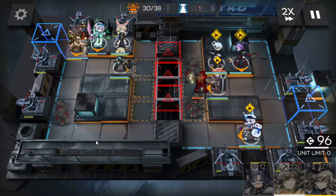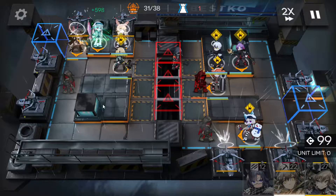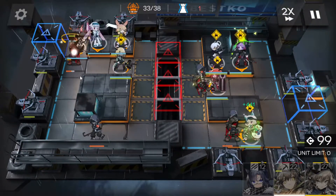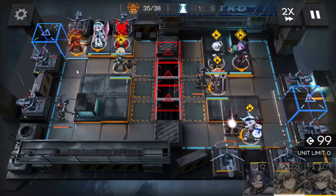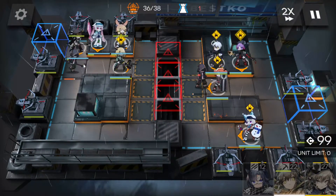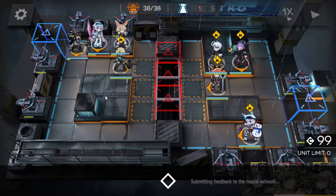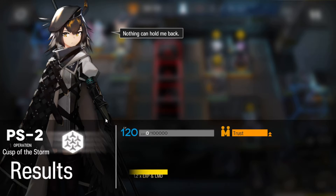We'll use Plume's skill to get rid of that one. We have an elite coming through, which I was hoping would make some more distance before it came out of invisibility, but that's alright. So that's it — nice and simple guys. Obviously nice and simple with threes, so if you're using anything higher, it'll be even easier. Good luck guys.